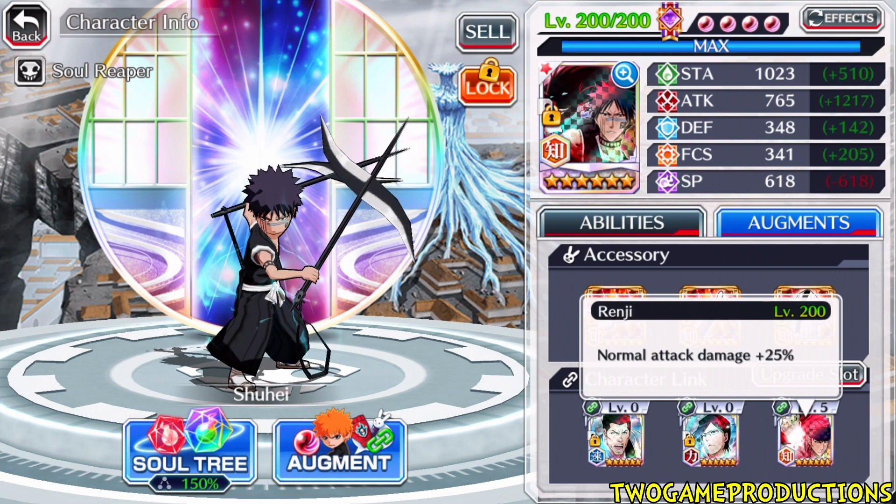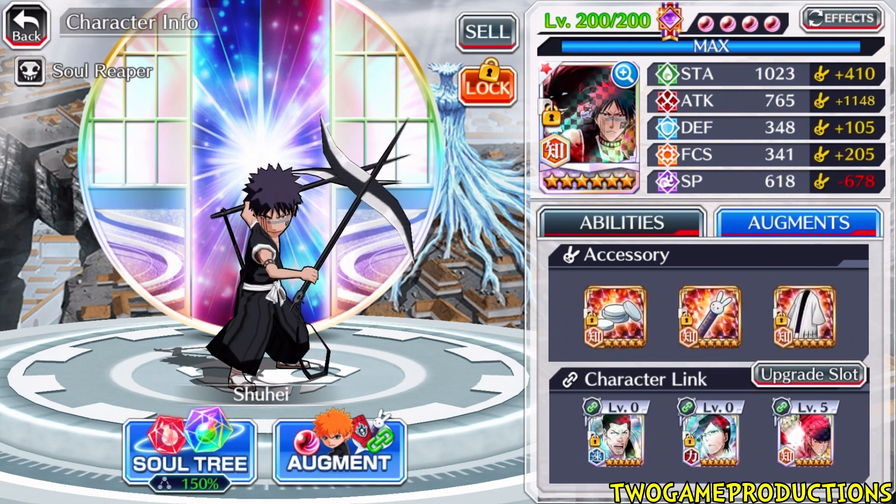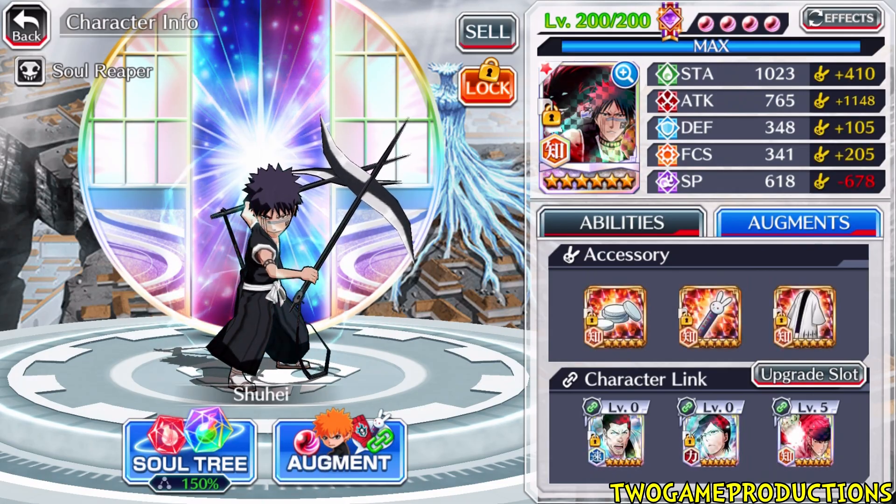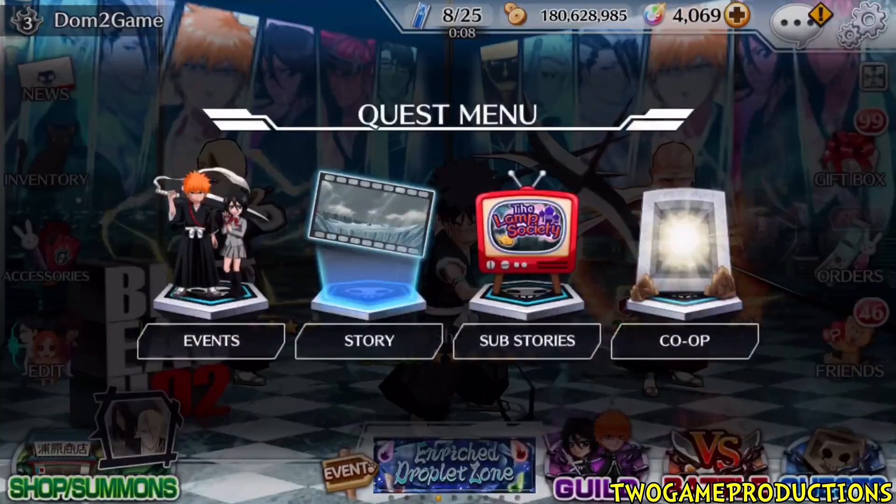DOM said in the future he's definitely maxing out DOM link slots because Shuhei is definitely worth it. Not only that, Kate has done a good job with his tactics characters — not gonna lie, they are kind of good.